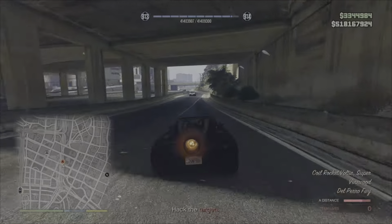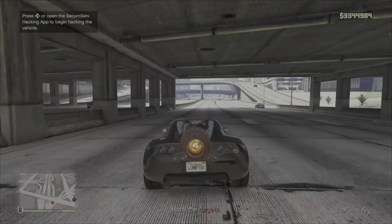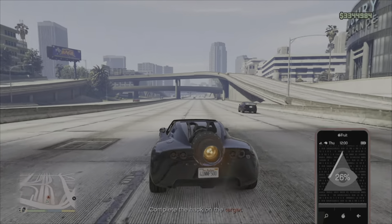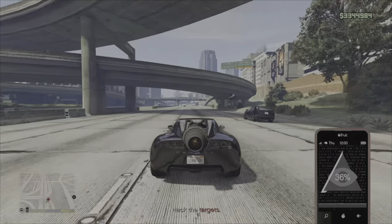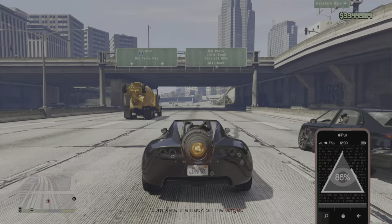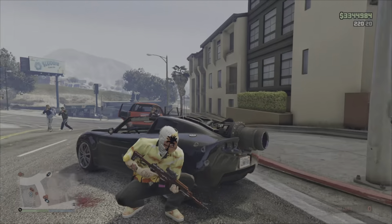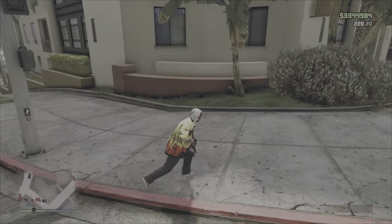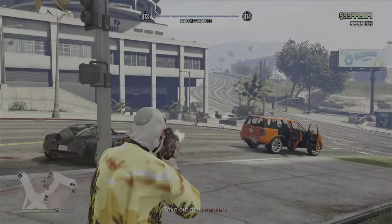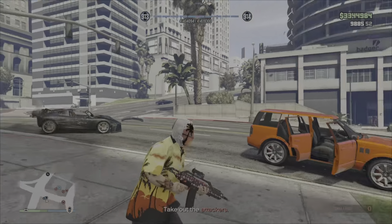The next mission is Firewall Protection. You have to drive the Rocket Voltic cars — press R to boost. This is a very easy mission. You just have to go and hack two moving targets using the app on your phone, staying next to the car. At the end of the mission, you have to go kill a bunch of attackers outside the Securiserv HQ. Just don't let them kill the blue dots and the mission won't fail. Mission complete — simple as that.